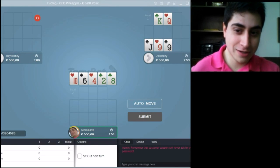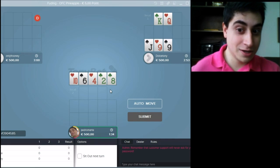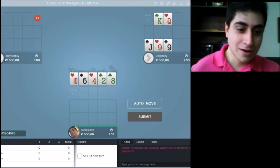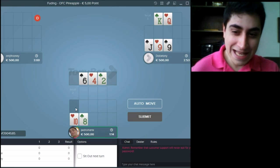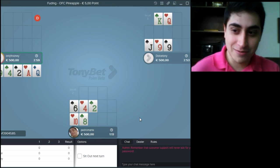Hi everyone, this is Pedro Marche, Tony Bets Scene Pro. I'm here to show you some strategy on Open Face Chinese, and also show you how fun this game can be. If you're familiar with Open Face, you need to make on the bottom line your strongest hand, on the middle line your second strongest hand, and on the top line your weakest hand. We are playing a 5-point cash game Pineapple on Tony Bets, with Dolce Tony and Rooney, two regular players who are very aggressive, they like to make crazy things, so we'll sure have some fun action here.